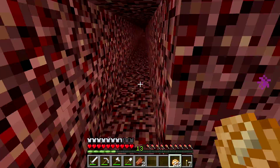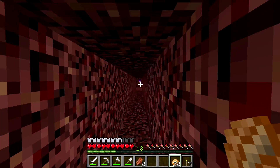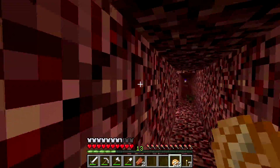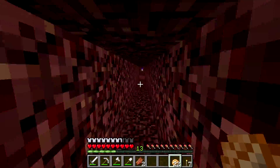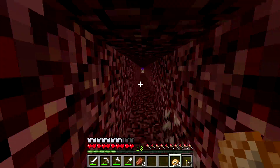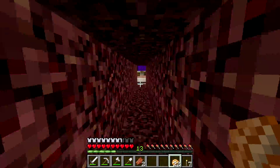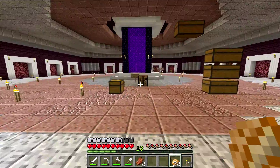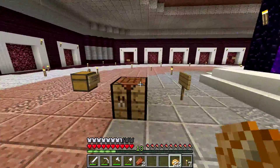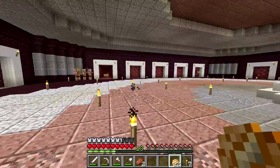Spawn is about 100 blocks that way, and that's the tunnel I dug. This is actually my second nether portal — the first one spawned me basically at the world border on a 10 by 10 island with nothing on it, and I was like, well, survival island is fun and all, but right now I kind of want actual space.